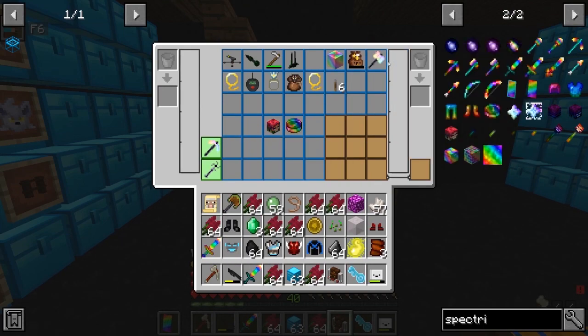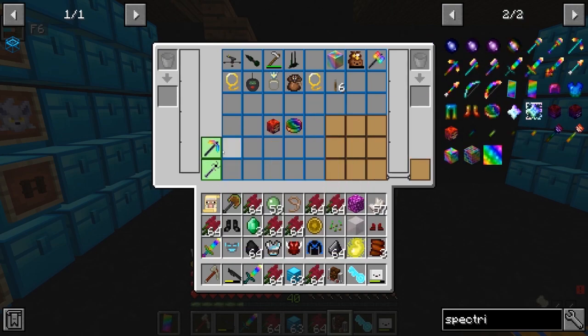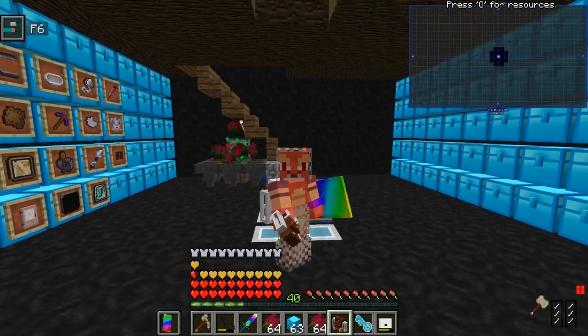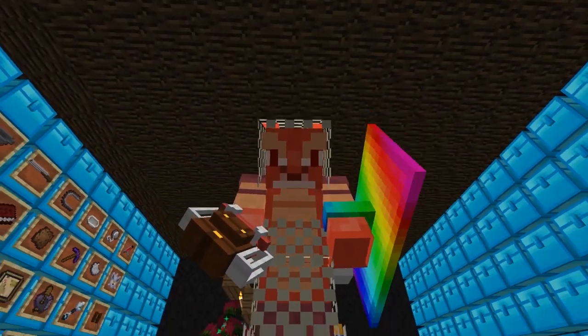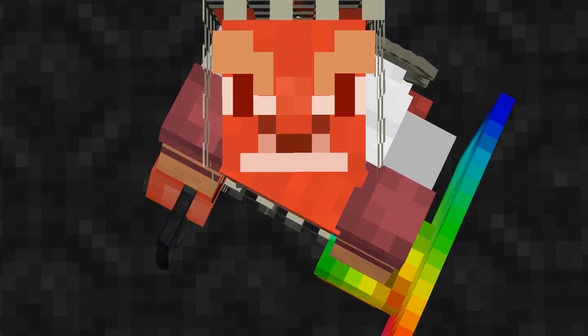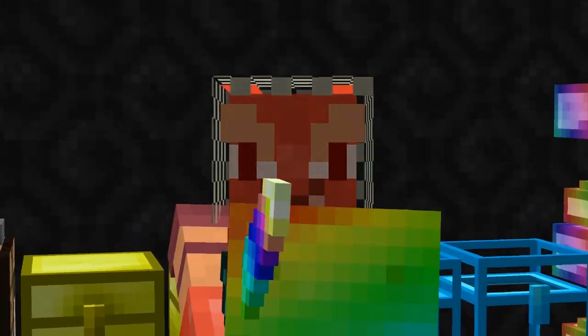Thank you guys in the comments — without that tip I would not have infinite items. You are the winners here, ladies and gentlemen. But this is the end of the episode. Where is my rainbow sword? There it is. You guys have a very rainbow day. Look at that transition. Goodbye guys — catapult crab signing out!